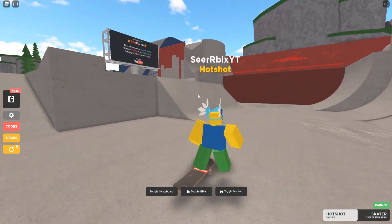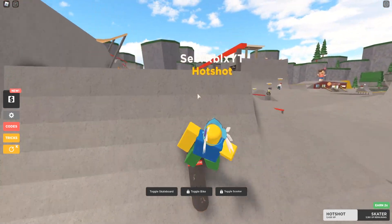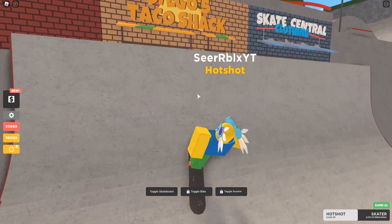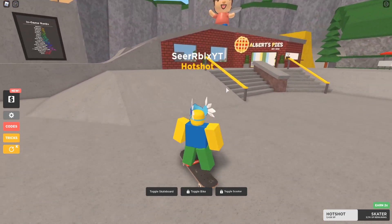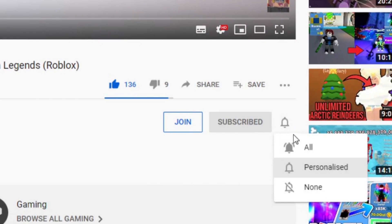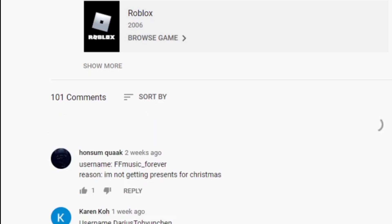We got brand new released codes within today's update — a brand new update with new codes just a few hours ago, which is pretty insane. We're gonna go over every single new working code in Skatepark that released today. But before we get to the codes, if you guys wanna get some free Robux, I'm giving away Robux every single week. All you gotta do is like and subscribe with notifications on, comment your Roblox username on this video, and join my Roblox group linked in the description below.